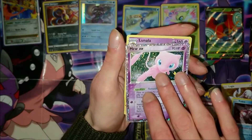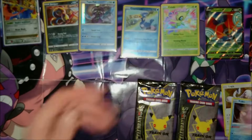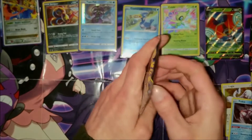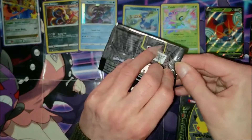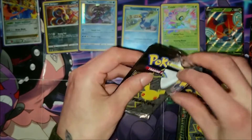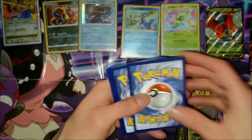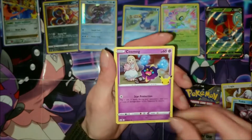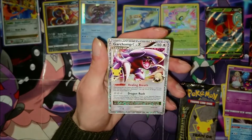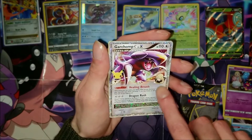These cards are insane — this is one way to celebrate 25 years! There's another Lunala card; it's just a shame this set wasn't a little bigger because straight away we're coming across a lot of duplicates — not that I'm complaining because they are really nice cards. Two packs left and I really would like to get a base set card. Another Cosmog, another Reshiram — oh wow — into a Garchomp EX! We're getting some mad cards!